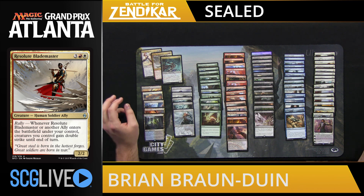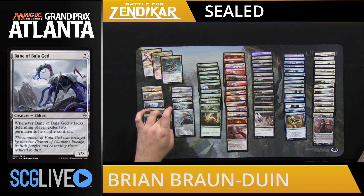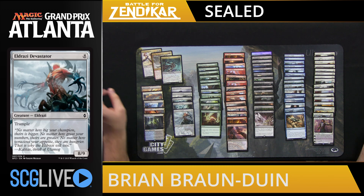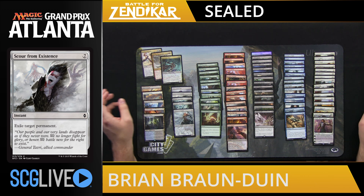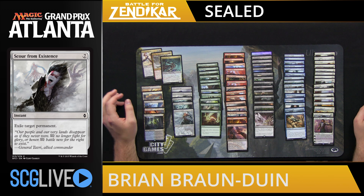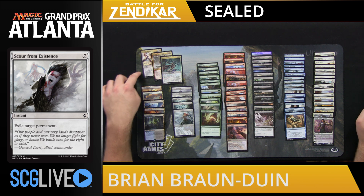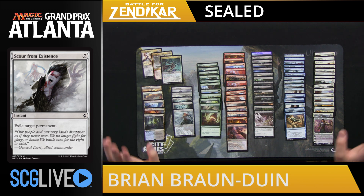If I look at the colorless cards, we have two Kozilek's Channelers, a Bane of Bala Ged, an Eldrazi Devastator, and a Scour from Existence. I could see a deck that plays all five of these cards. So immediately I'm going to be looking for a deck that takes advantage of being able to go big and play these big Eldrazi. Blue and red are colors that are good at going big, so right now I'm already seeing Brutal Expulsion, Spawning Bed, and these big Eldrazi, and I'm hoping the blue and red cards are good.